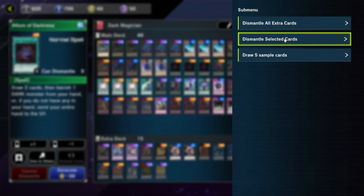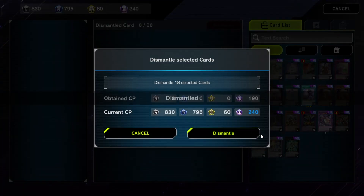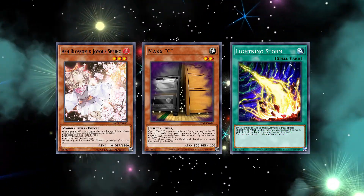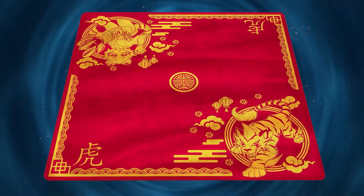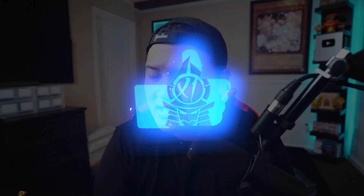The one key takeaway from this video: prioritize staples. Get as many staples as you can — Maxx "C", Ash Blossom, Lightning Storm, and all these hand traps and counter cards are the main key to winning in Master Duel. If you haven't gotten your Lunar New Year playmat, get it today at the link below at txl.com. Hopefully you learned something — if you enjoyed, smash the thumbs up. This is Sam from Team Samurai signing out. Peace!